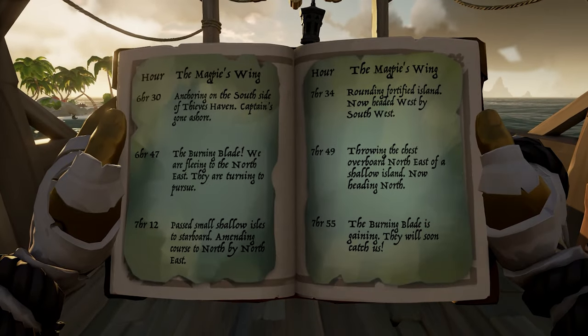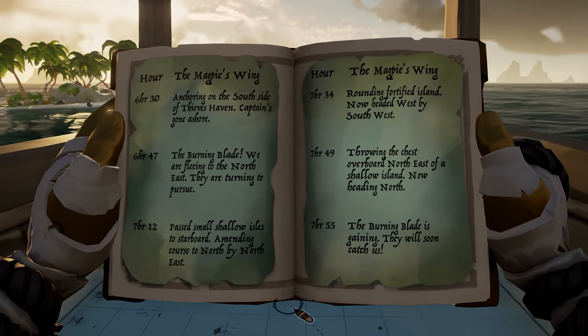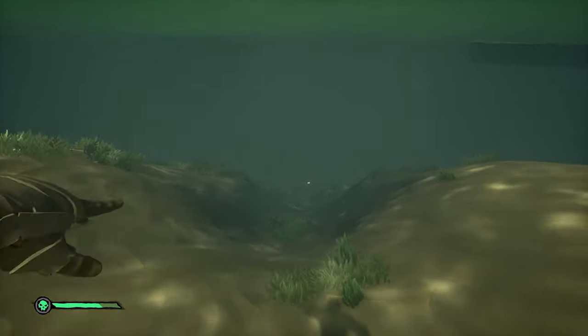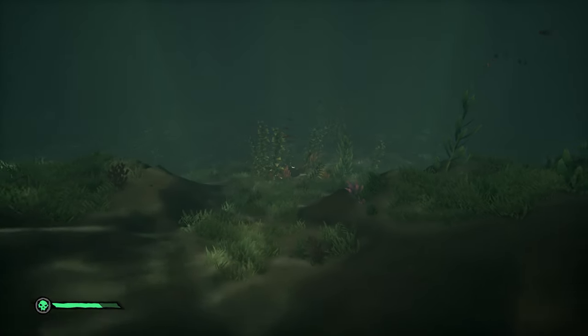The shiplog will give you two pages where you have to track where they went. Follow it step by step using your map and it should tell you to go to a certain island. My one ended up being the northeast side of Cutlass Cay. So wherever it tells you to go, jump in the water and you should find the Ancient Chest.